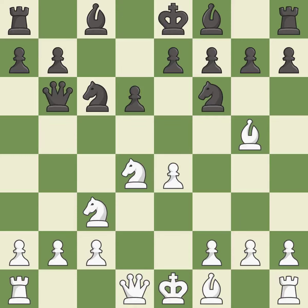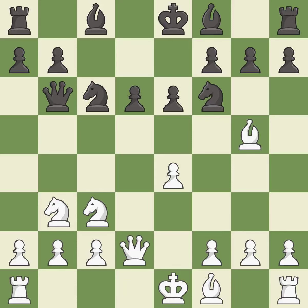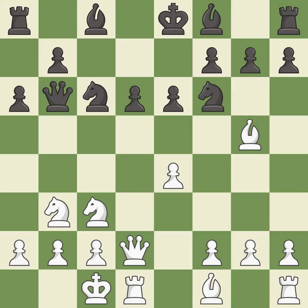Bg5 immediately attacks the knight on f6 and prepares the possibility of queenside castling. Qb6 develops the queen and attacks both the d4 knight and the b2 pawn. This blocks the attack on a pawn that could have been captured and prepares the bishop for development. This develops the queen off its starting square, getting it into the action. Castling gets the king to a safer square, out of the center of the board, while also developing a rook.